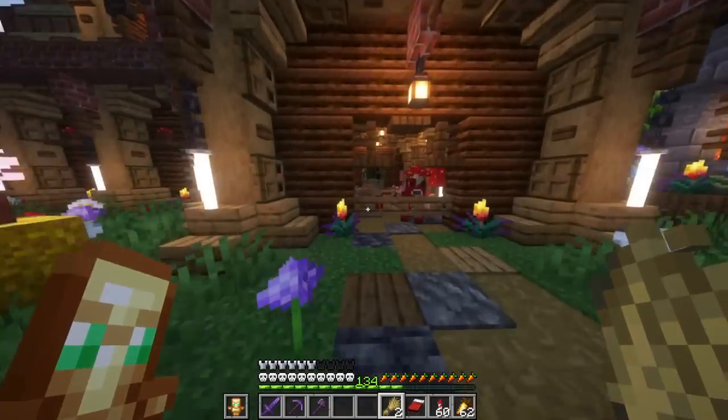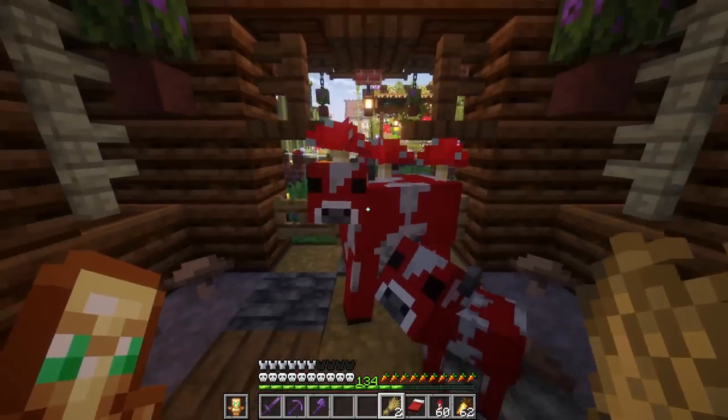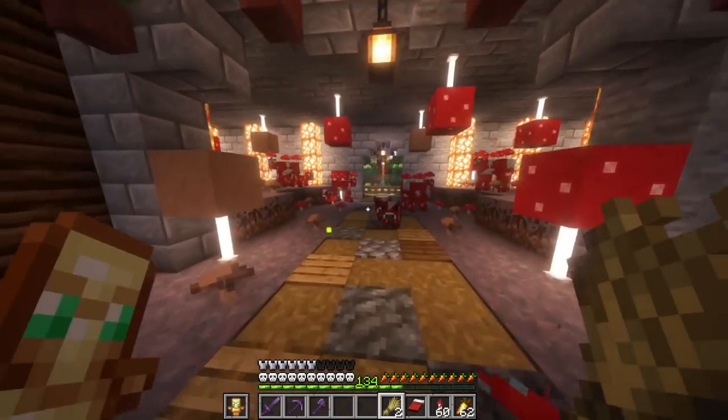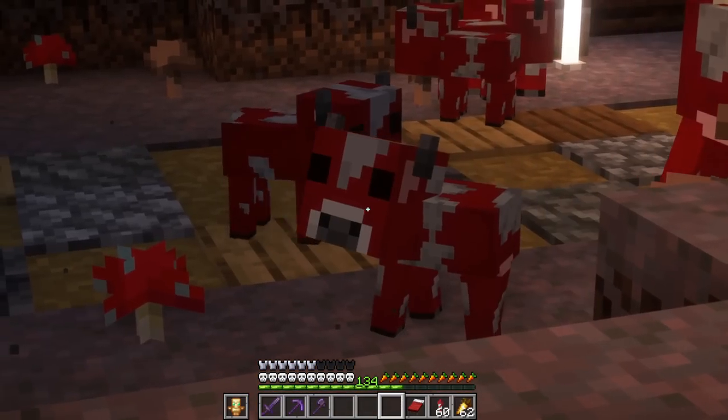Let's go over here and get a good look at these guys. We got a baby one right here. Let's get away from the gate and go over here. Let's make a couple of these baby ones. And now we got baby Mooshrooms for days.